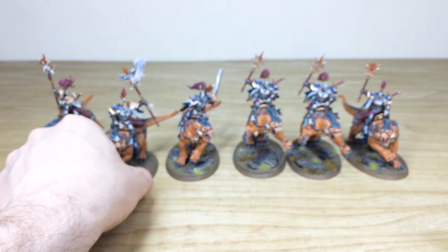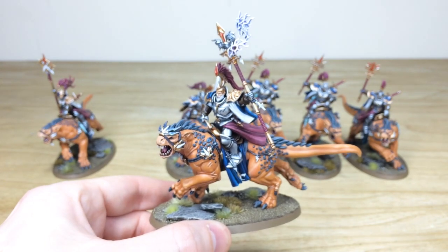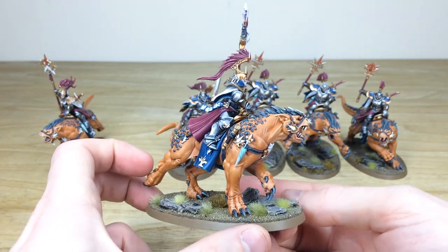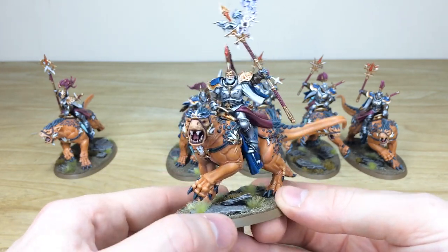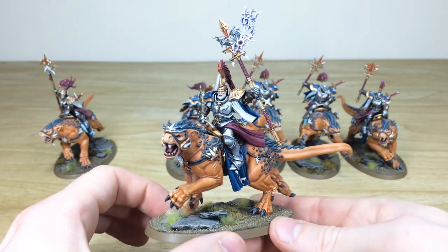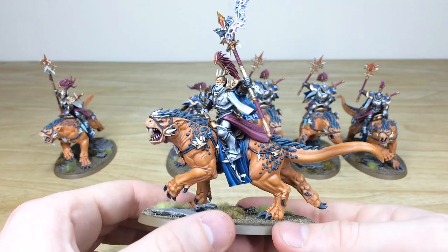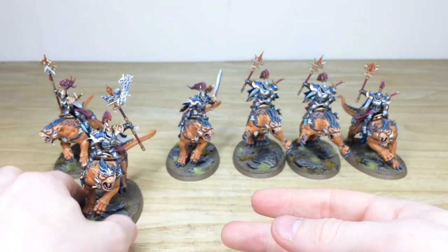We often get asked whether we do Age of Sigmar commissions, because a lot of our commissions are 40K — but you can see the quality we produce on Age of Sigmar models here. Hopefully this gives you a good idea of the quality we can execute. The Evocator Prime has extra details including a head crest, and it's a really awesome paint job overall with that orange steed and blue coloring.